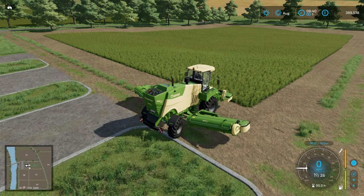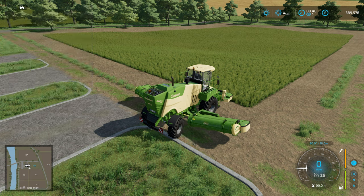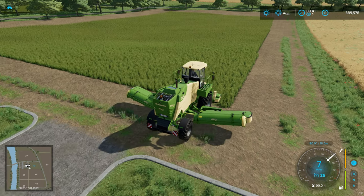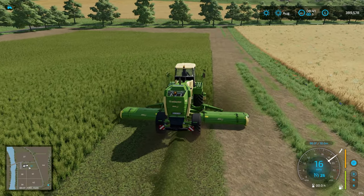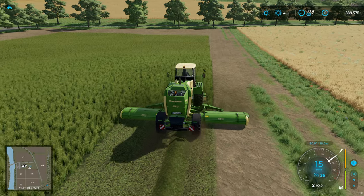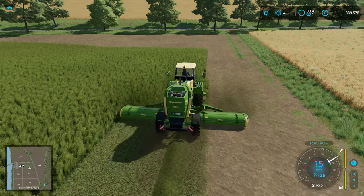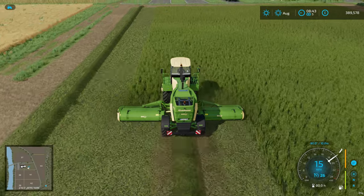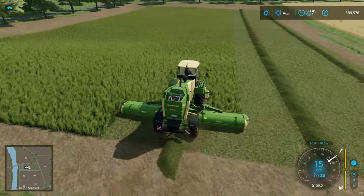Welcome back to another Farming Simulator video. Following on from the video on mowing versus direct disking and the yield difference we saw there, the natural question was: does it make a difference if you use a forage wagon or a pickup header on a forage harvester? That's the next test. We're going to get this little field mown and then I'll reload and pick it all up with a pickup header and a forage harvester.